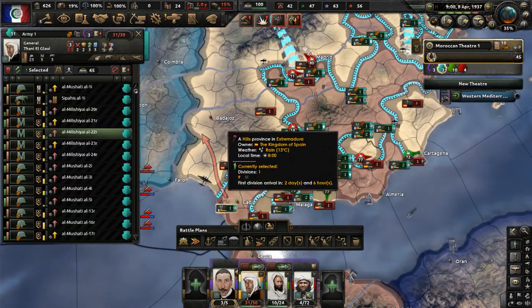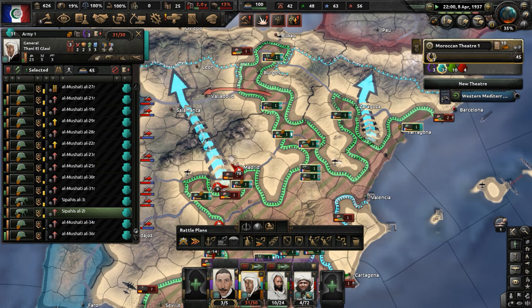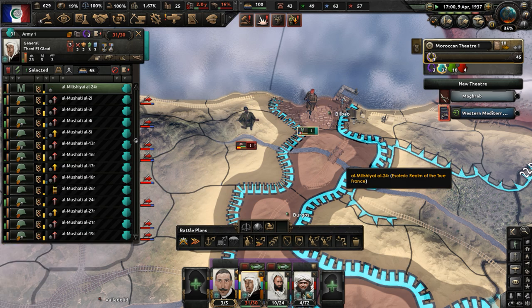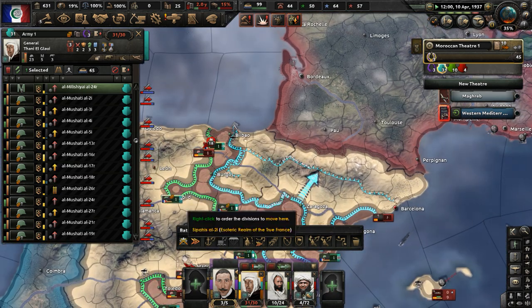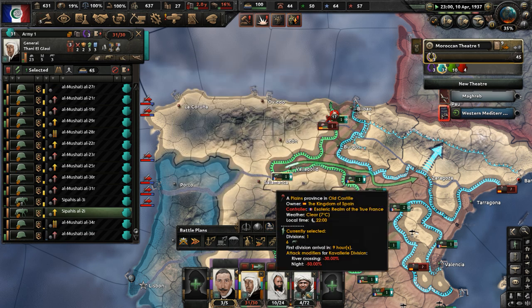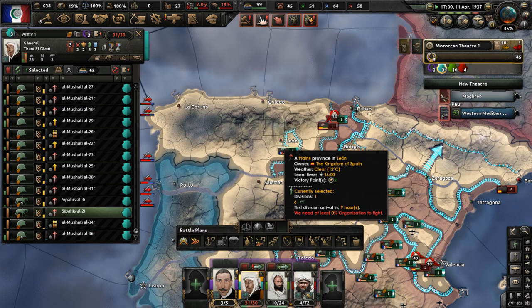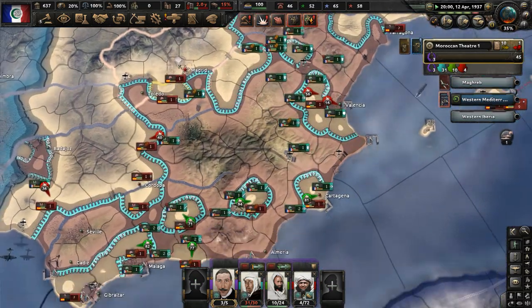We need to get more places under our control. It's not going so well in some areas — we're trying but some fronts are struggling. Bilbao in Navarra is now under our control, so we'll hold that down. Push to capture everything — Salamanca, Lyon, everywhere. The Left Kuomintang has capitulated in China, and some of our units here have abandoned their lines, so we need to keep pushing. The Kingdom of Canada has declared war on Panama.